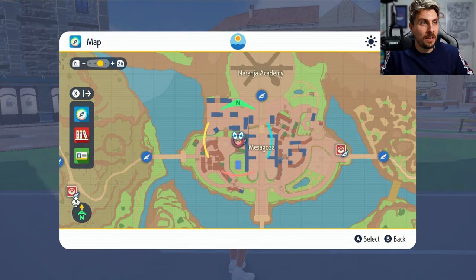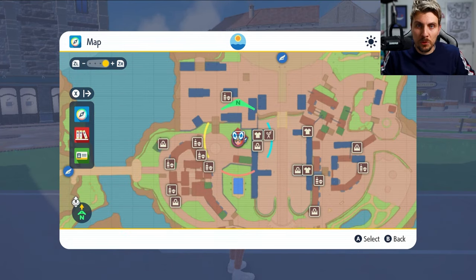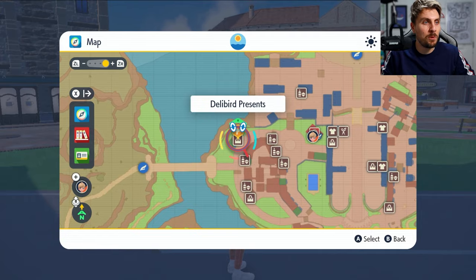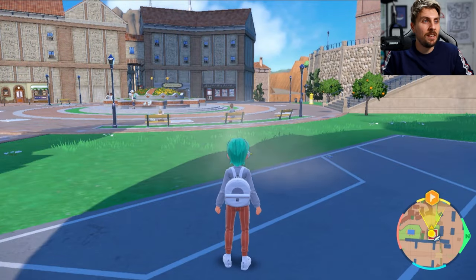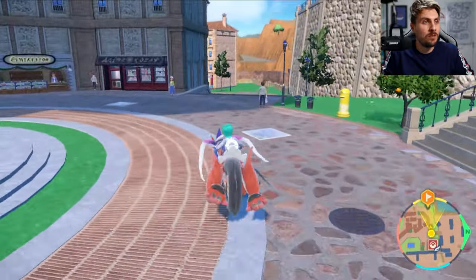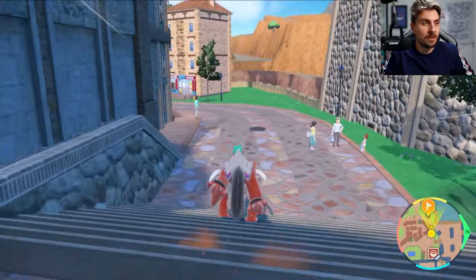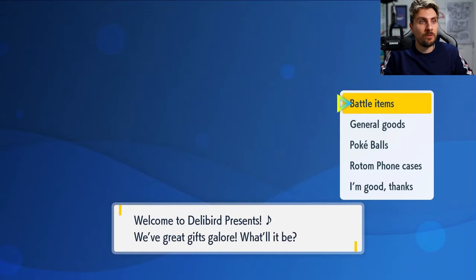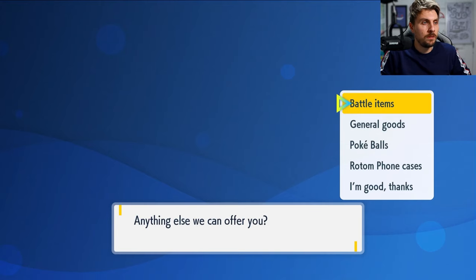The first thing we want to do to increase our happiness is get an item — the Soothe Bell. Once you're in Mesagoza, you can get this very early on in your game. Head to Delibird Presents, just around the corner from the Pokémon Center. It's not an expensive item, but whenever you give it to a Pokémon to hold, it doubles the amount of happiness they receive.